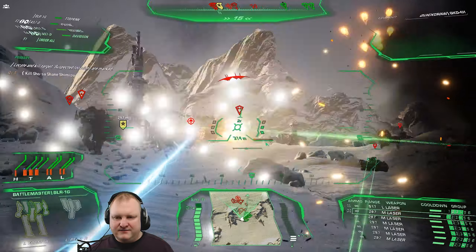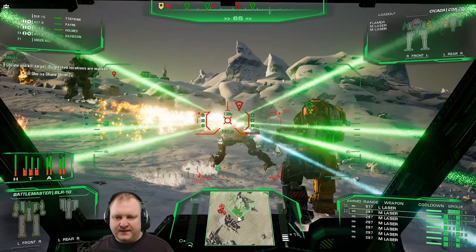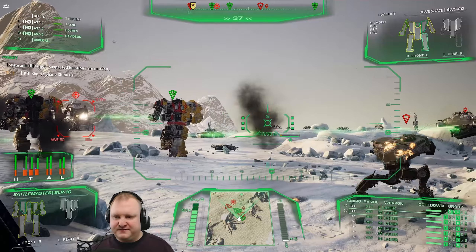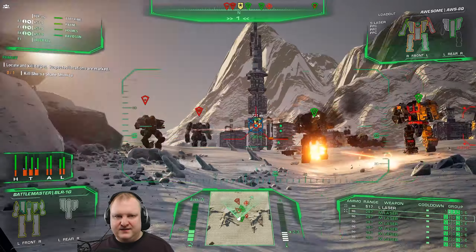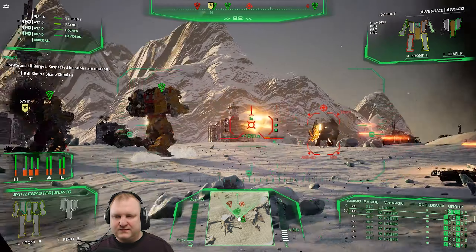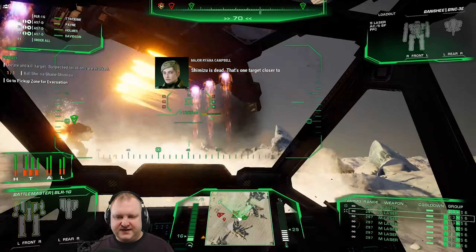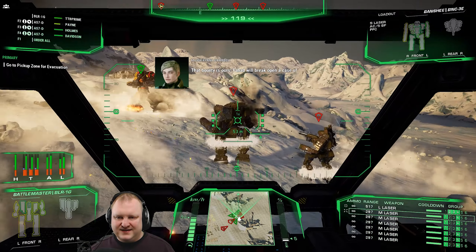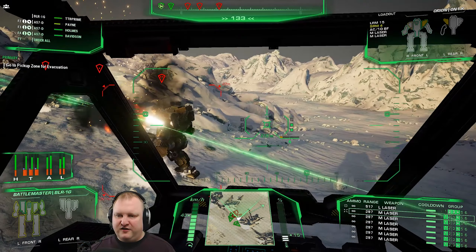Quick-tron is almost dead — he's down. We've got a Cicada, an Awesome, and a Banshee here. I'm going to go for the Awesome first with his two PPCs so I can shoot him. Nice CT shot. Can you please — what the hell, are you dropping on top of me? He's dropping on top of me. What a piece of bullshit.